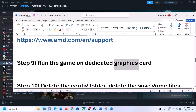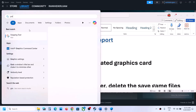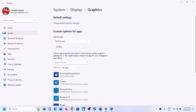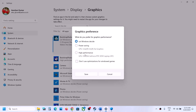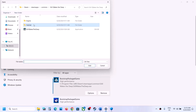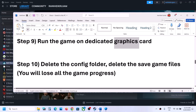The next step is to run the game on the dedicated graphics card. Type Graphics Settings in the Windows search box and open it. Click Browse, go to the game installation folder, select the game .exe file, and click Add. Once added, click Options, select High Performance, and click Save. If still not working, click Browse again, go to the Binaries\Win64 folder, add that .exe file, click Options, select High Performance, and launch the game and check.